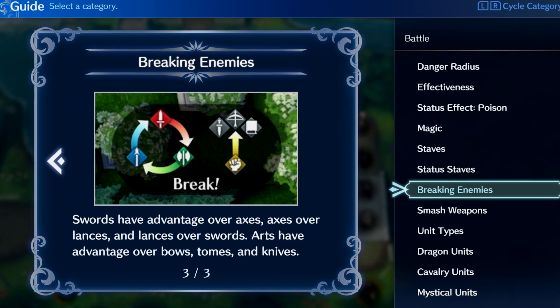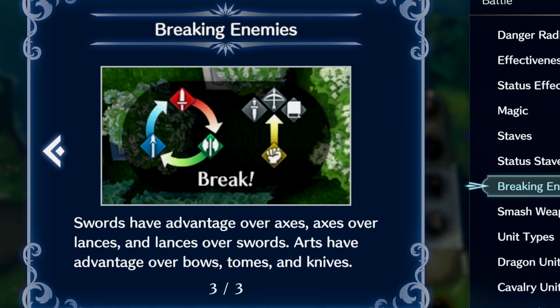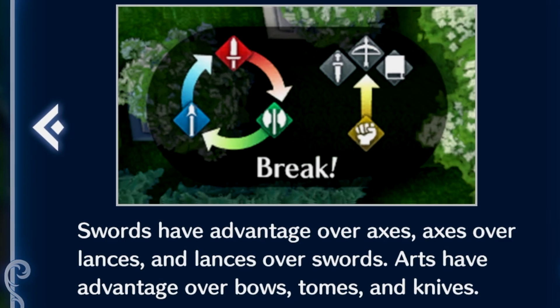The rule is: swords are strong against axes, axes are strong against lances, lances are strong against swords, bows are strong against flying units, magic is strong against heavily armored units, and martial arts are strong against bows, magic tomes, and daggers.